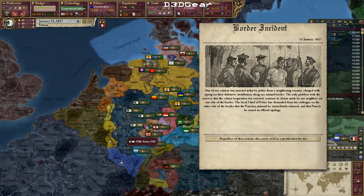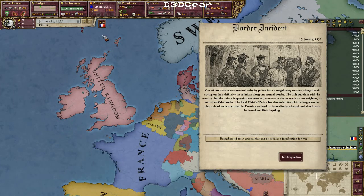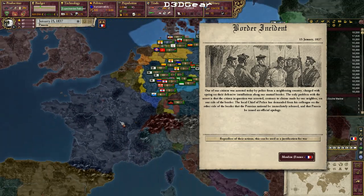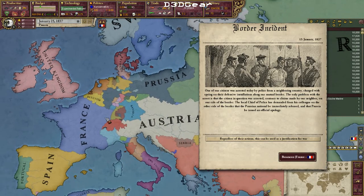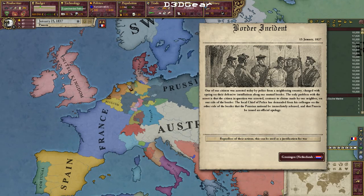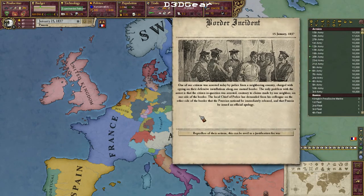I'm not completely done yet but I have a very interesting situation here. France has tried to offer me an alliance and I'm actually very tempted to take them up on that offer. At least for now I want to be allied to France, even though it will make it harder later to reduce relations enough to go to war with them.